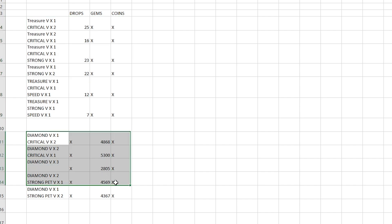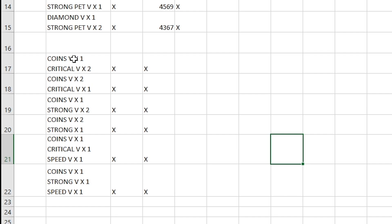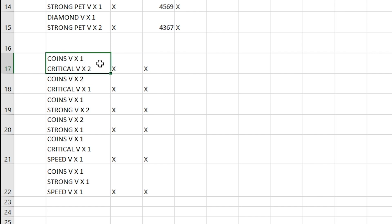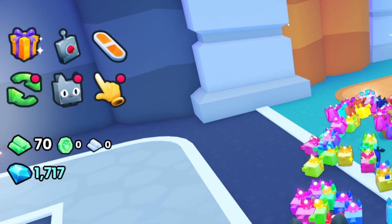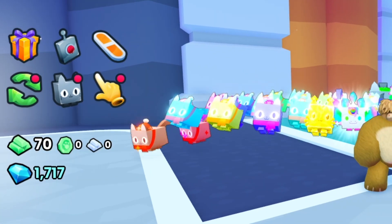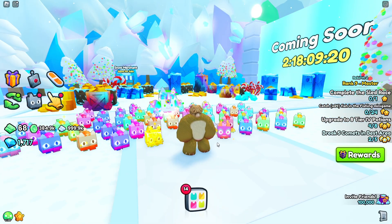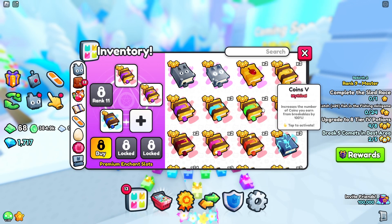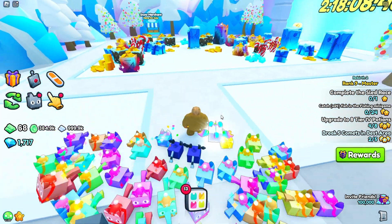Now let's move on to coins. We have six different loadouts to test, so let's crack on. First we'll start with one coins 5 book and two critical 5 books. Before we do that, we currently have 70 emerald bars, so let's spend those on the best egg. Now we've spent just over one and a half emerald bars and can start the coins section. We're using two criticals and one coins 5 book — let's see how many coins we can get in 15 minutes.